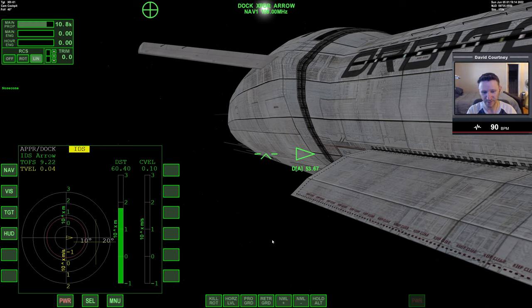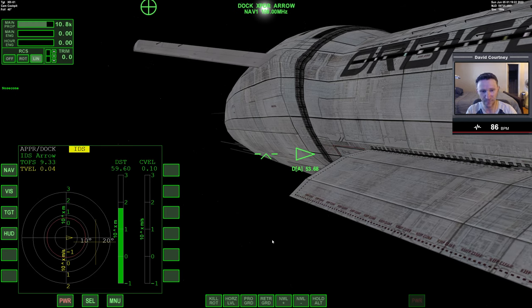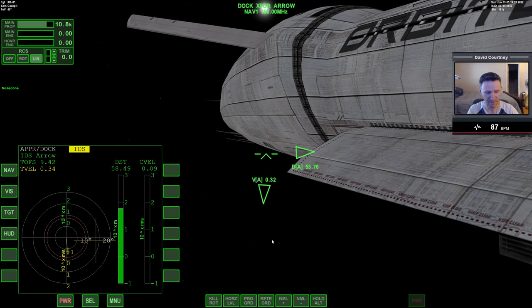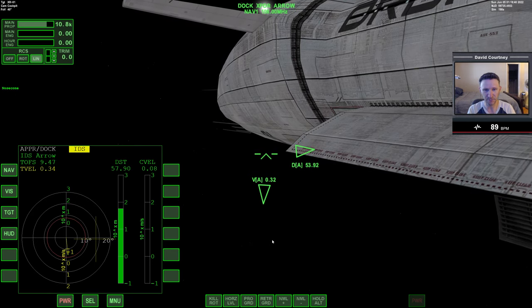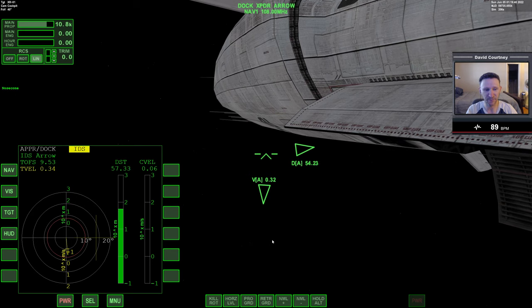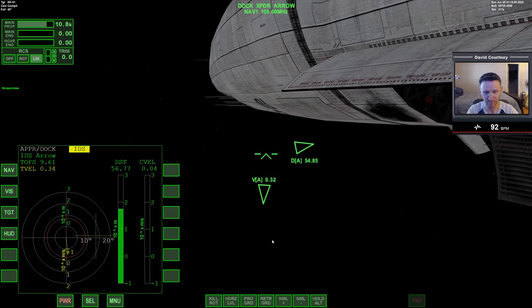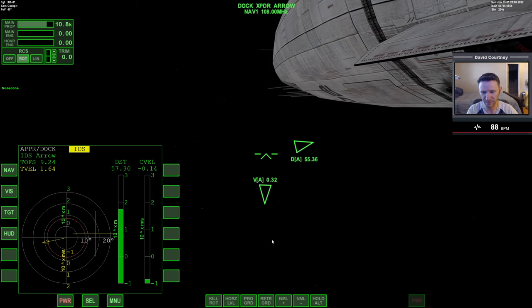Let's go ahead and dock. We need to translate down to get underneath the aero freighter. The reason I was going up is I was thinking I could maybe visually dock with one of the ports on top, but I like the idea of getting inside the vessel and having those doors underneath. If the XR2 is docked up on top you could potentially get hit with micro-meteorites, but if it's inside the aero freighter the XR2 should be pretty well protected.